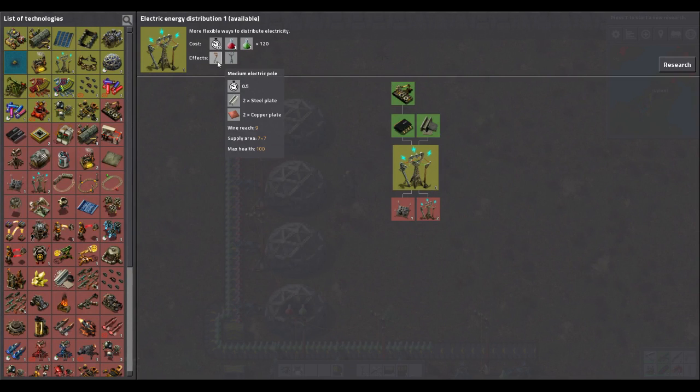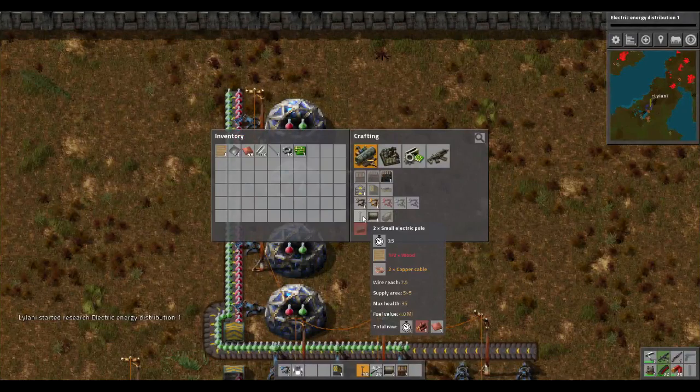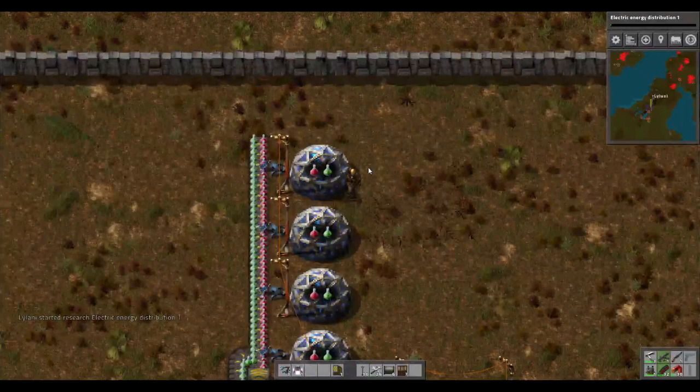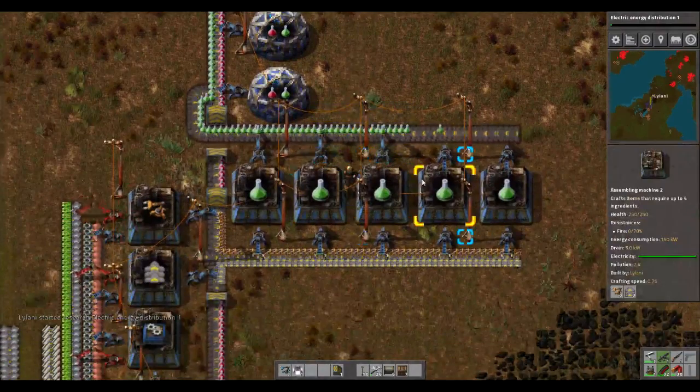I think I want to go for power poles, just because the medium power pole is extremely useful. With the small ones, the supply area is 5x5 and the wire reach is 7.5. The medium ones have a wire reach of 9 and supply area of 7x7. And then you also get the big ones — supply area 4x4, not so great, but the wire reach is 30, so these are for going long distances, like the type of wiring you see on a highway in real life. Let's get that going.